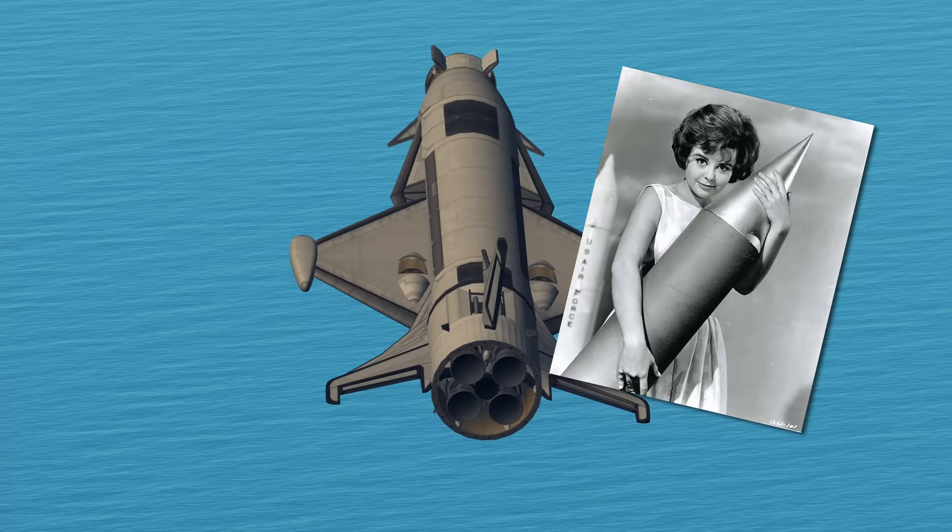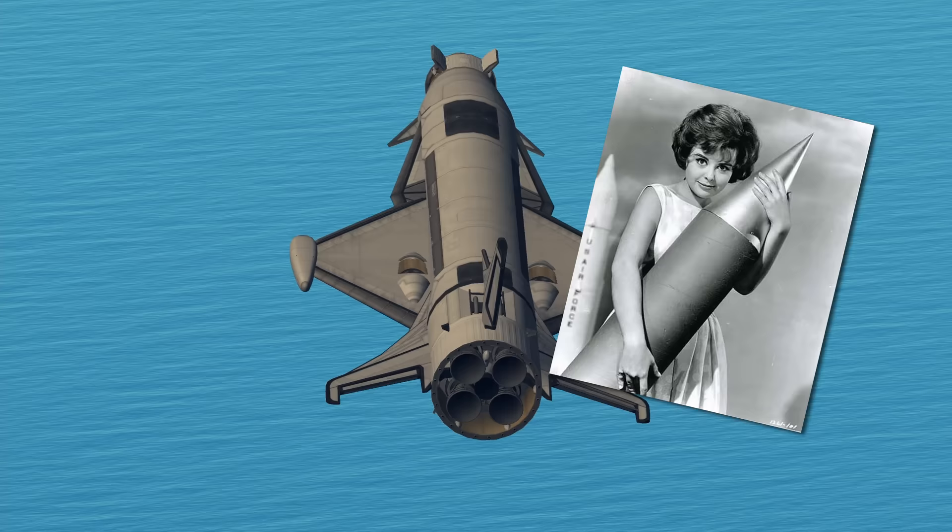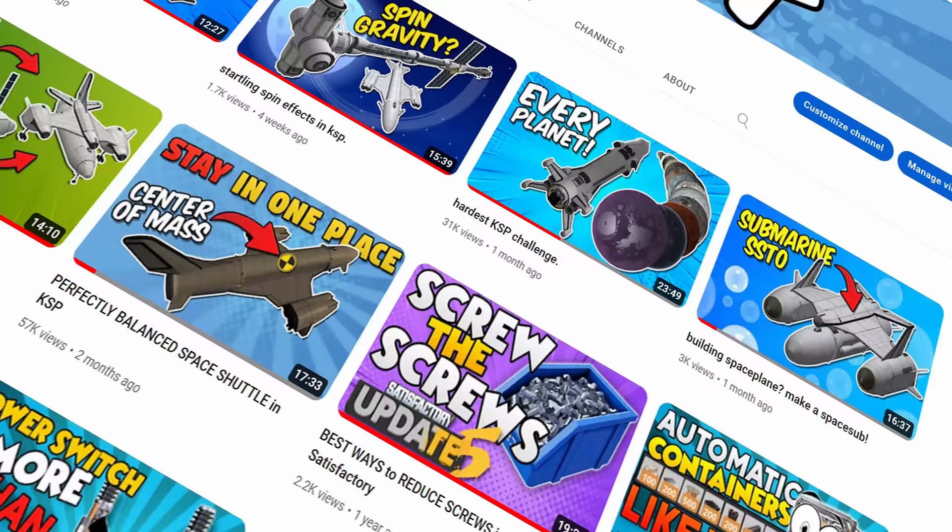First I will explain the construction of this vessel and specify all the tricks and exploits. Then I will fly the rescue mission with some commentary. This rescue SSTO is named BABE, which stands for Big Ascent Booster for EVE. You can find even more cringe-based names on my channel in other KSP videos.